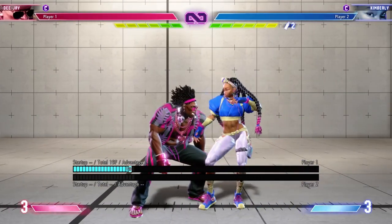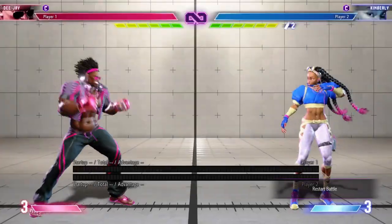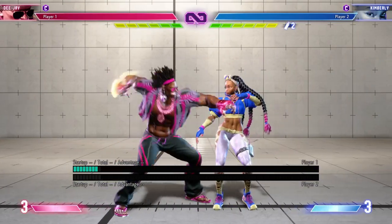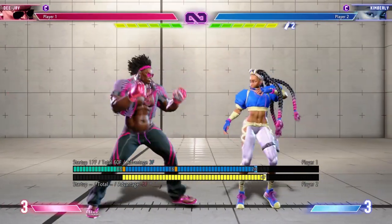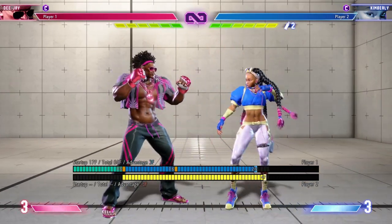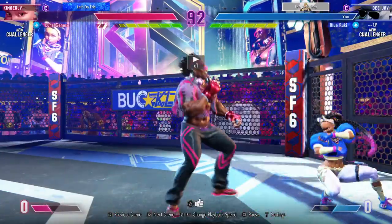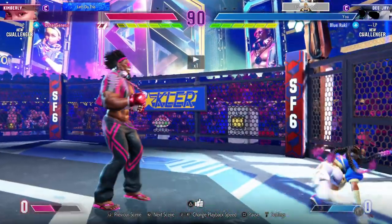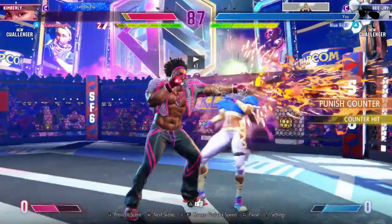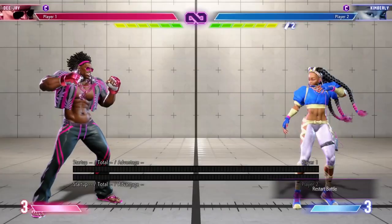The medium Air Slasher wouldn't be an optimal tool to use in combos — it's really just for zoning purposes. The heavy version is also for zoning and not really useful in combos; it's not something you want to throw out often unless you're trying to counter zoners like JP or Rashid. There will be a lot of recovery on both fireball animations, so you don't want to train your opponent to look out for it and then get caught with a jump-in.